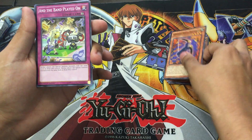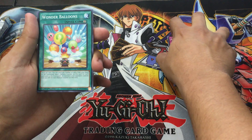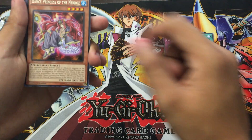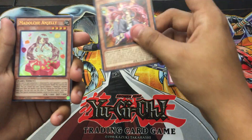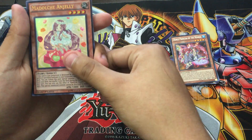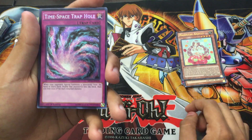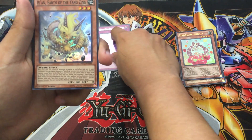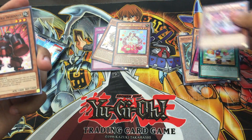You get the premium card - whether you get the Odd-Eyes or the XYZ Rebellion Dragon, you get one of those two depending on the ten that you get. It goes rare, super rare, ultra - this one's ultra - or secret rare. So this should be a secret rare. Time Space Trap Hole - just got a reprint in the Premium Gold. And we got Yang Zing Earth - pretty good pulls actually, you got four good cards.